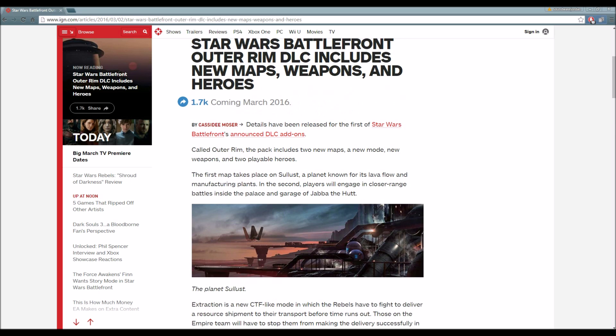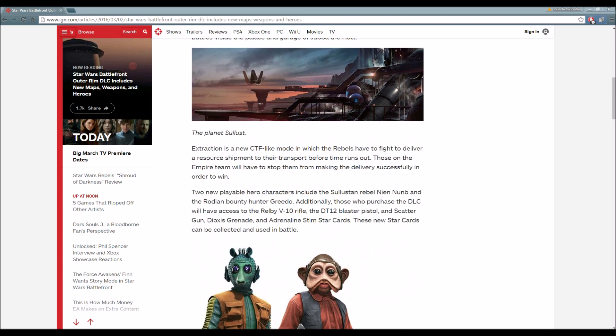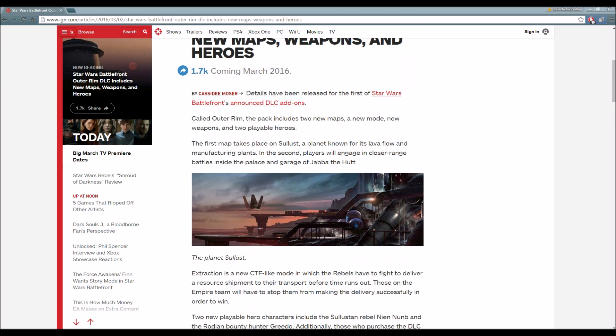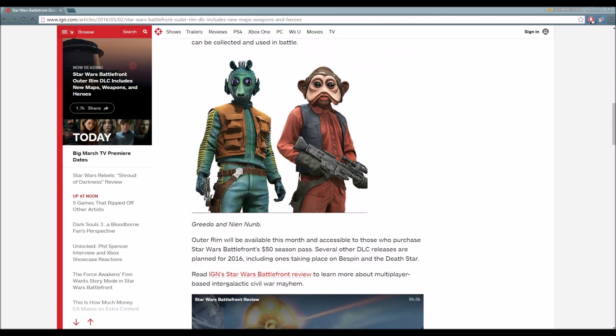So we got new maps, of course — maps taking place on Sullust and another map taking place inside the palace and garage of Jabba the Hutt. We also have a new game mode, new weapons, new star cards, and of course new heroes.